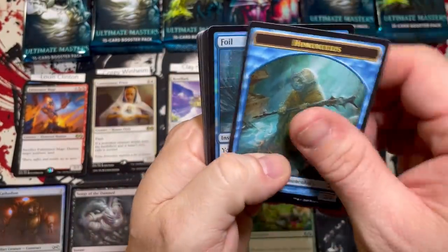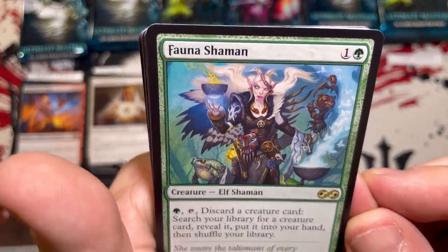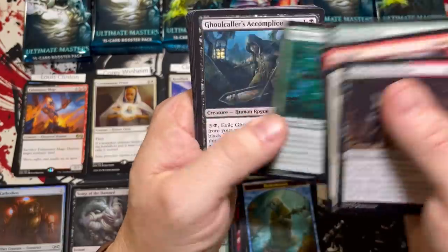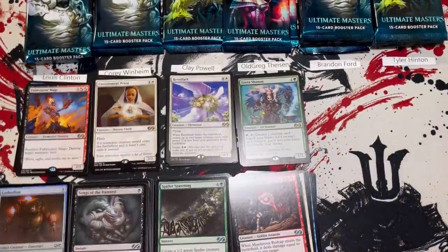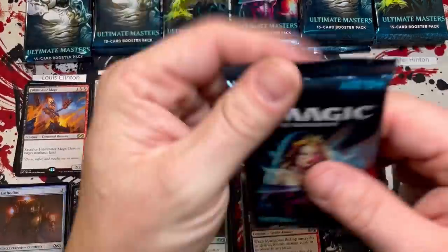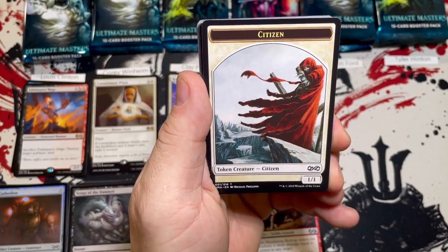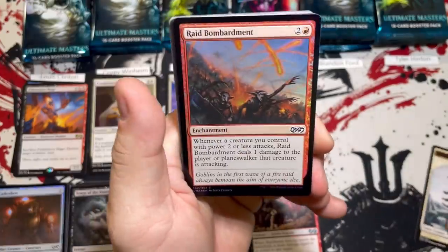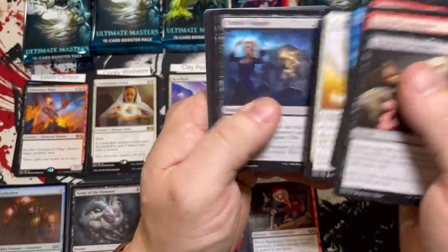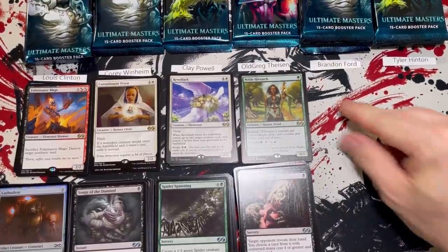Pack two for Old Greg — a foil and a Fauna Shaman, nice hit. Really love this card, really love the artwork — gives me World of Warcraft vibes. Murderous Redcap, Magma Walker of the Grove, Wild Mongrel, and a Double Cleave. I remember when this came out around Christmas of 2018, we did a draft at my local store and I drafted a green-black deck full of Grim Anglers, Wild Mongrels, and Basking Rootwalla — it was so good. Pack three: Young Pyromancer, Chainer's Edict, Last Gasp, Spark Spitter. That's 11 for Old Greg — no mythics, where are they hiding?